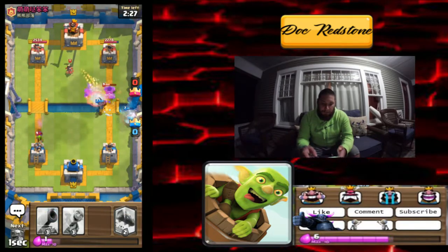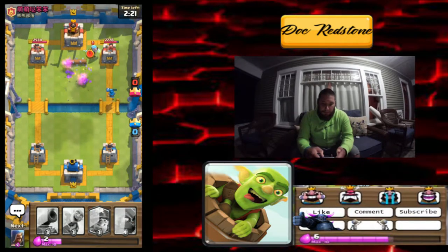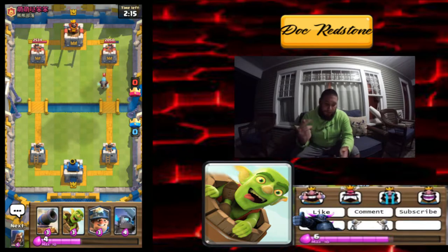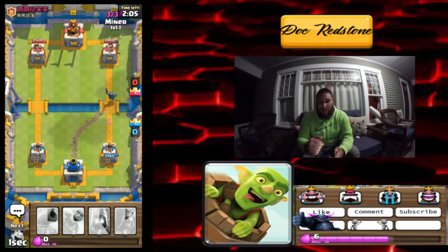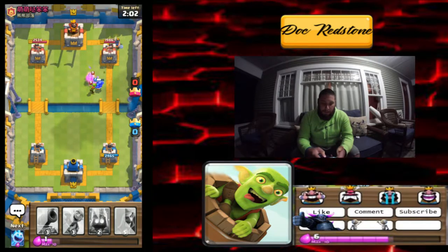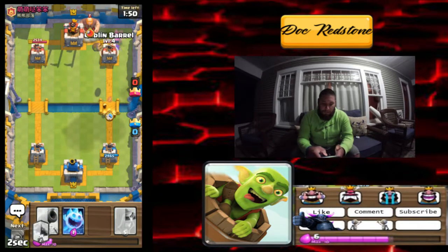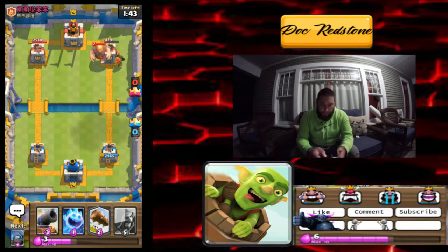We got some ice spirits and fire spirits combination to take that out really quick. We get a shot off the princess — there we go, one shot off. He has the ice wizard again, cycled back into rotation. We're gonna hit him with this mini Pekka and drop a miner in the back. The mini Pekka is gonna tank and we'll get a couple shots off. Slowly chipping away at that tower — exactly what we want. Is he just ignoring it?